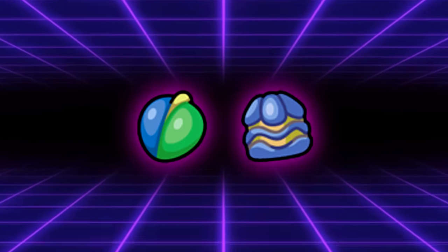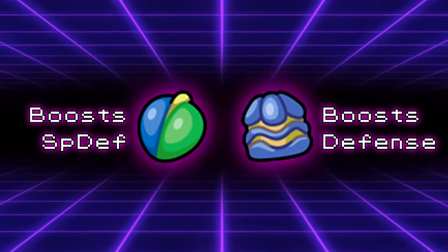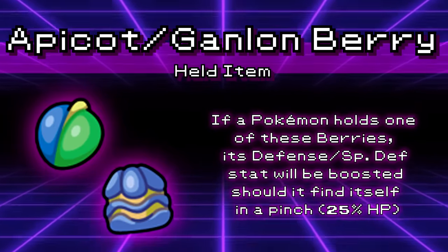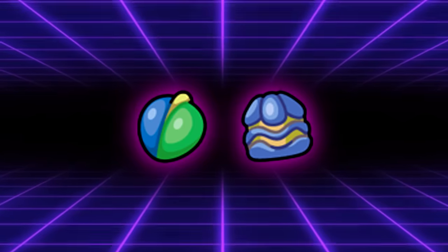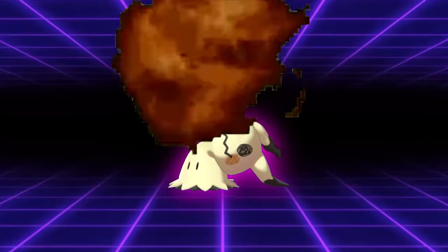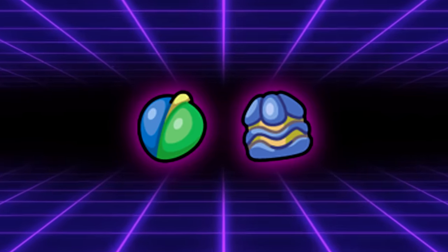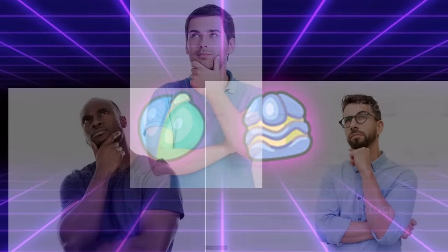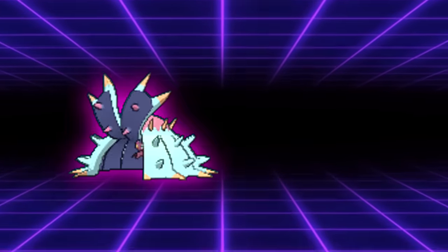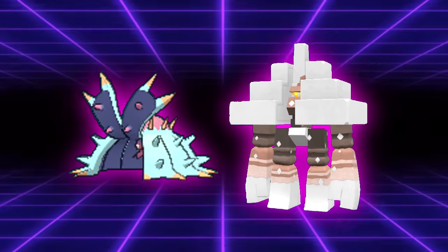Next up are the Apecot and Ganlon Berries. They function almost exactly the same way: both activate when the holder is at 25% health or lower and increase the user's special defense or defense, respectively. This is a good example of how to make an item that's just never going to come in clutch — why bother increasing your defense stats when the Pokemon's already at death's door? It's the equivalent of putting a helmet on after you crash a motorcycle. The Citrus Berry, or even other pinch berries, would prevent you from getting KO'd much more effectively. These berries are pretty useless.